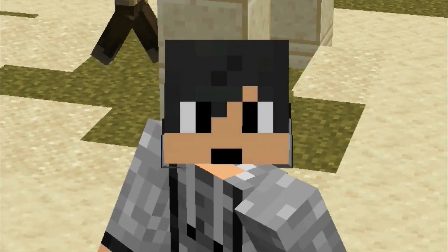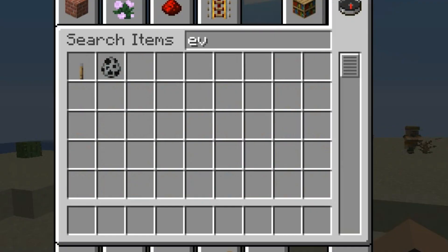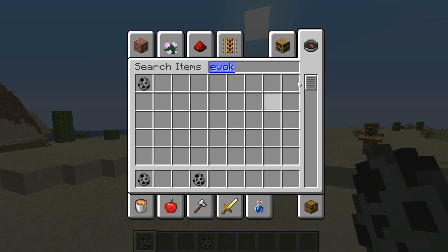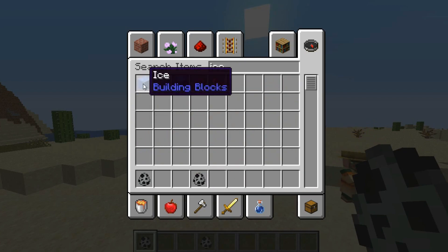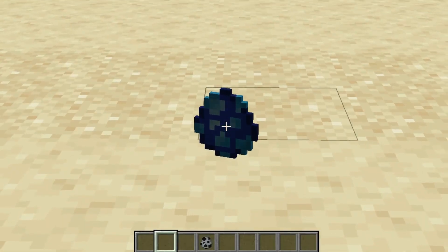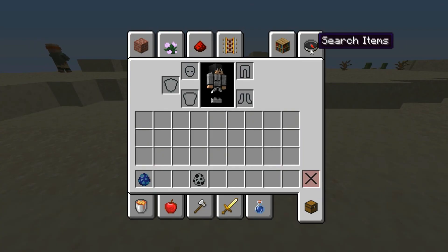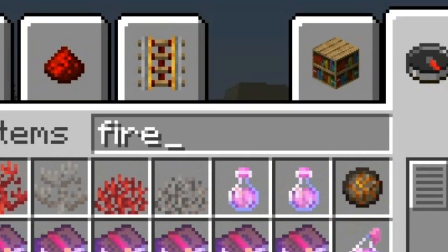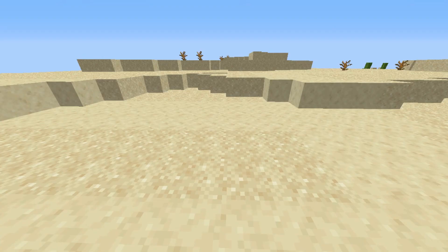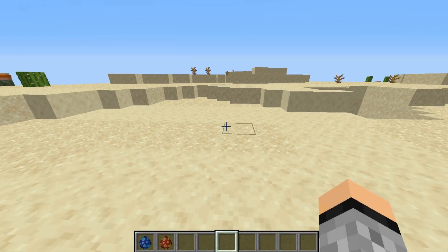Since this mob is just an addition to your game and it has a small percentage of spawning, you might want to use a spawn egg — specifically an Evoker spawn egg. If you throw the Evoker spawn egg into ice, it's gonna give you an Isologer spawn egg. Now we're gonna need a Fire Charge. If you throw an Evoker egg with a Fire Charge, you're gonna get a Fireologer spawn egg.